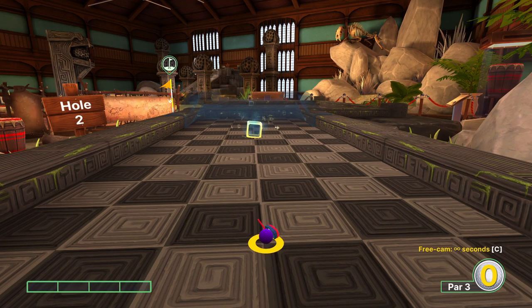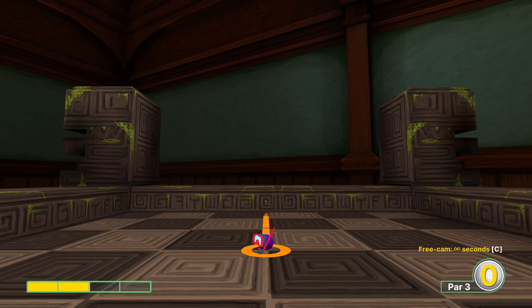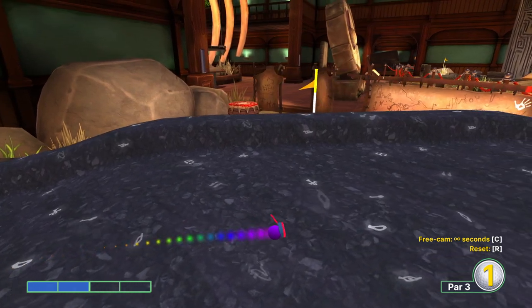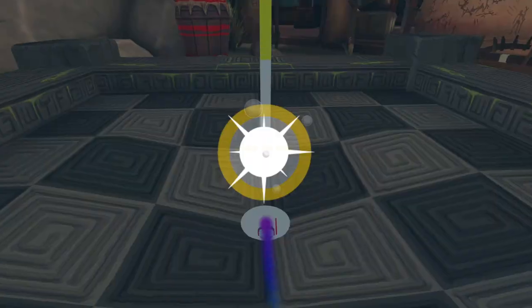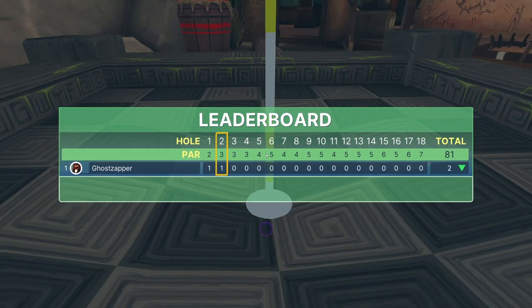Hole two. I like to turn around and go just above two power, slightly to the right. I like to go this way because it's easier to visualize the power as just above two, as opposed to needing to hit a more arbitrary one and change. But do whatever you please.